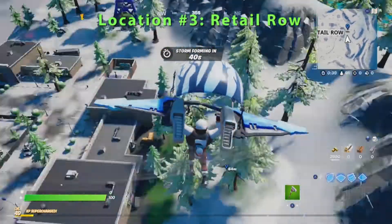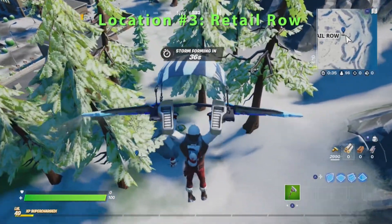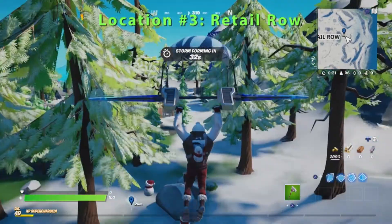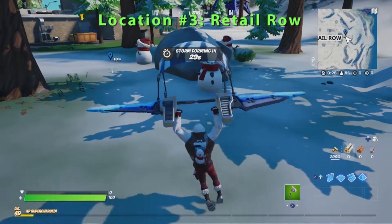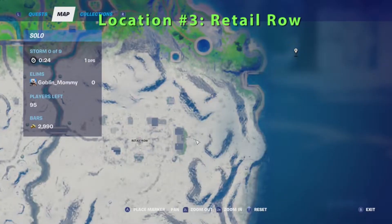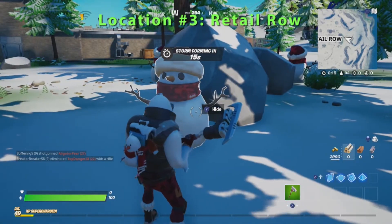We're headed toward Retail Row. Go ahead Goblin Griff, show everybody where to find the sneaky snowmandos to hide in. There's three of them right here near this rock. Just go ahead and hide in it.